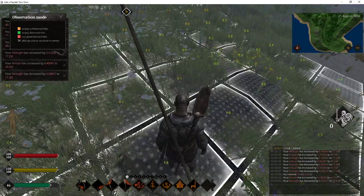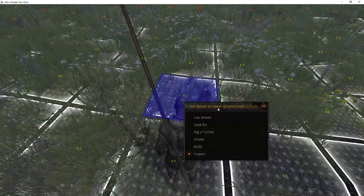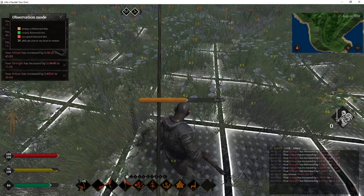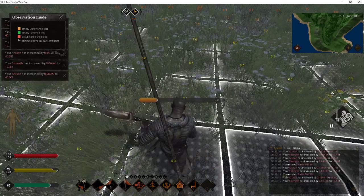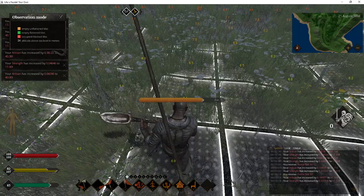What we're doing right now is preparing a plot for our tiny shack, because that's what we're going to have to start out with. That's what we first want to build so we have a respawn point, so we don't respawn somewhere randomly away from where we're at and have to run back if we happen to die.